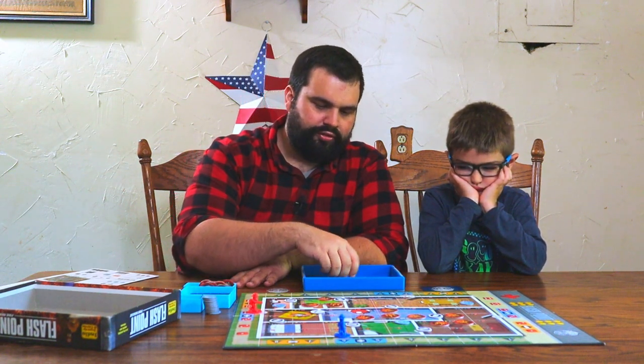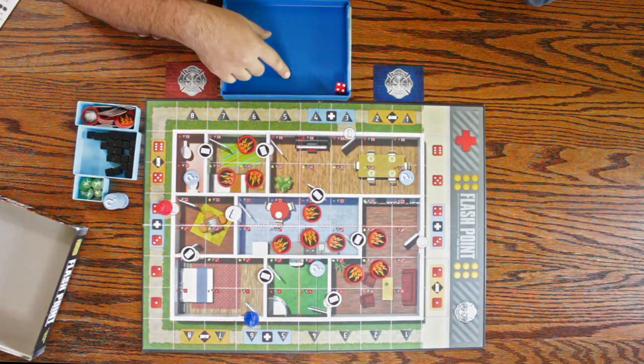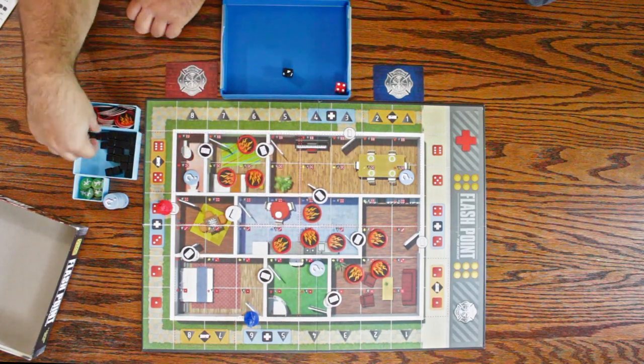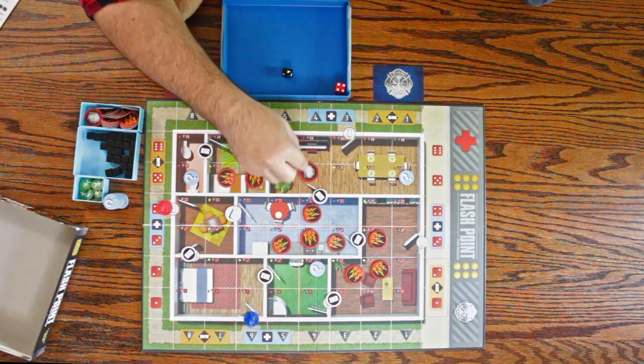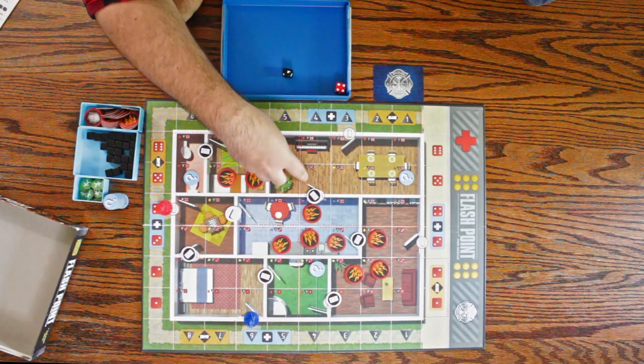When we're done with our actions, we roll these two dice to determine where the fire spreads. For example, if I roll a five and a four, I would put a smoke token there if there's no other token. If there's already a smoke token, that becomes a fire token. These represent closed doors, by the way, so those spaces are not adjacent.